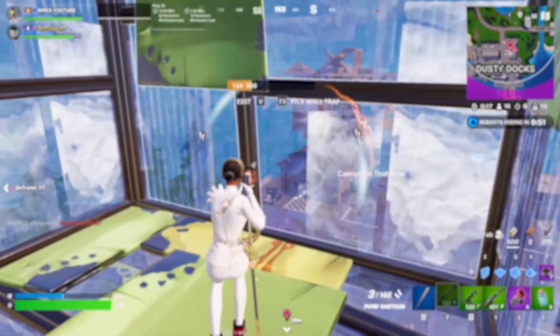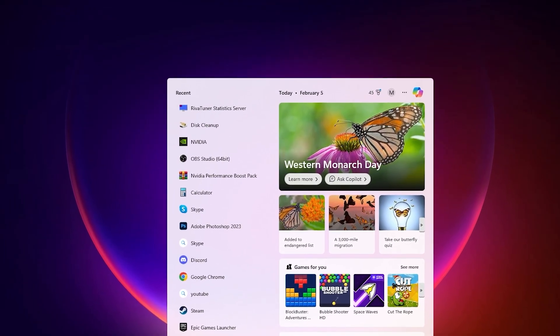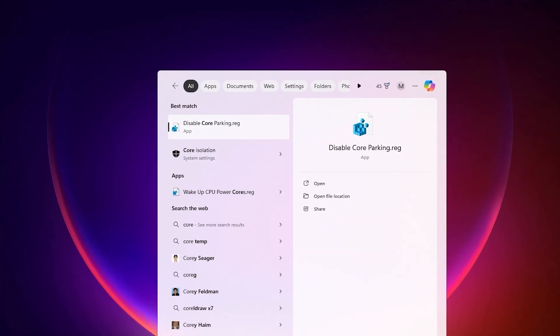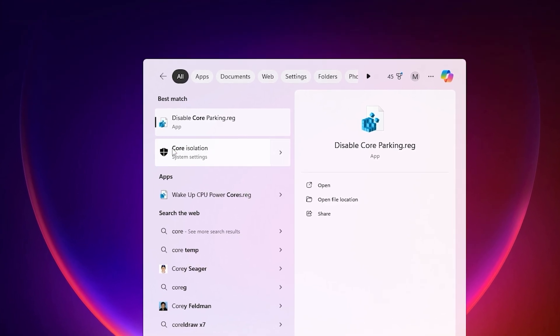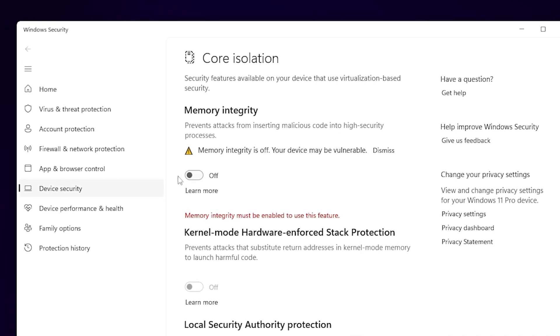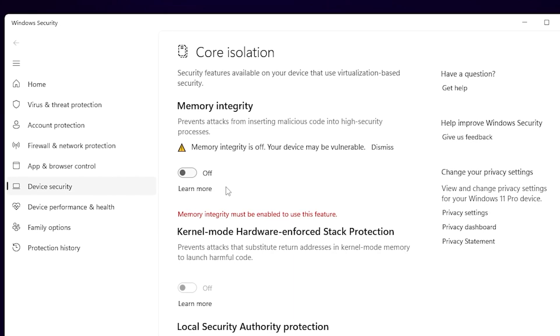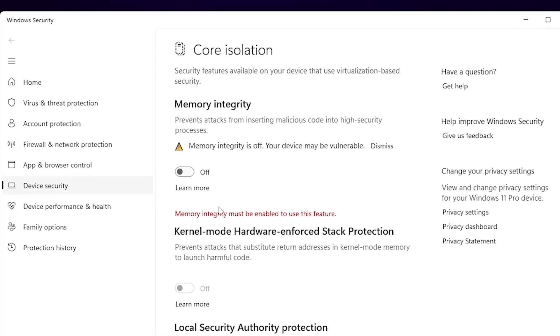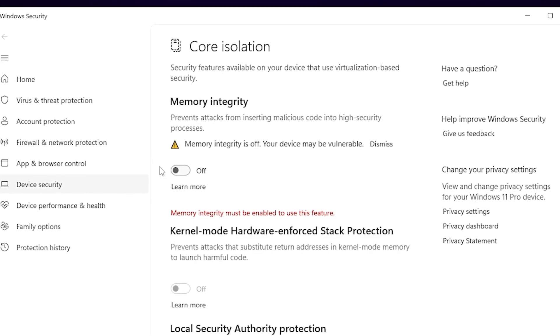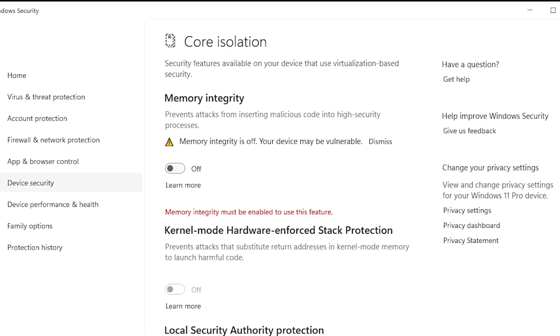Now we optimize Windows settings. First, go to Windows Search, search for 'core', and open Core Isolation settings. Find Memory Integrity and make sure to turn it OFF, because it puts a heavy load on your CPU and causes FPS drops in Fortnite. Close the window when done.